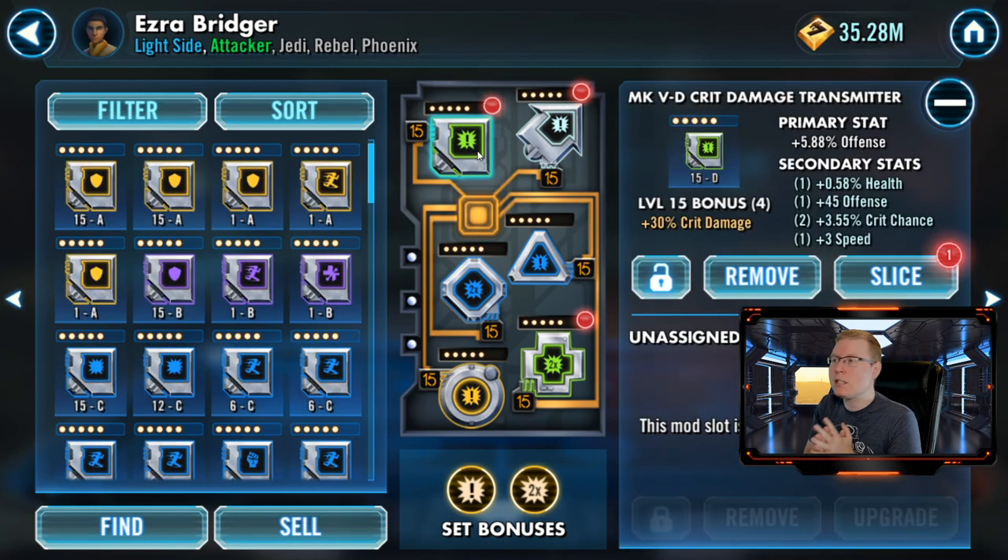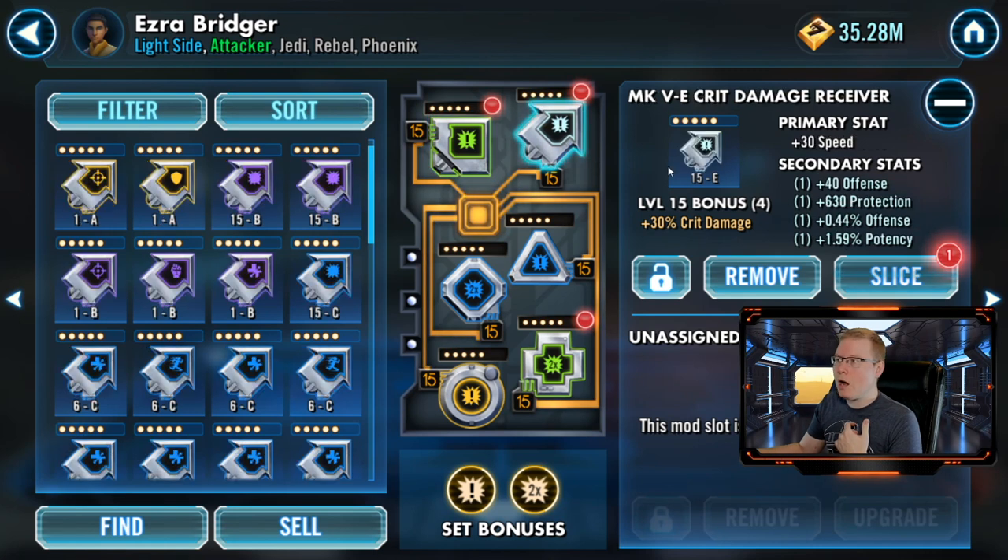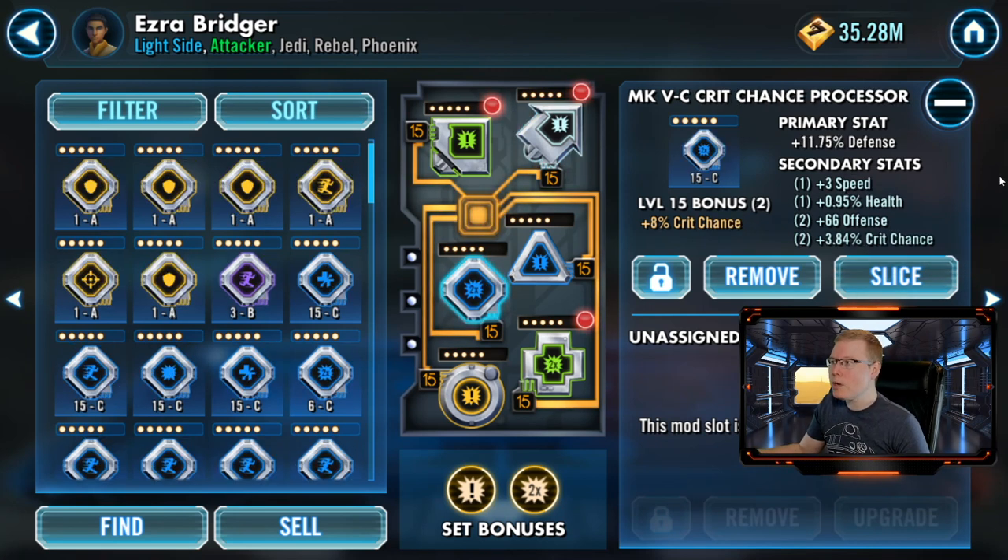You're going to want high crit damage with Ezra. The main focus, just like a bazillion other characters, is speed. This team in general I'd say do as I recommend, not necessarily as I do — I've been past this team for a bit now into mid-game teams, so remodding this team hasn't been a huge priority. But I do still use Ezra. Speed and offense are the only things you can use for your primary on a transmitter, so you want secondary speed, crit chance, and offense for him. For the receiver, speed is your main focus, and offense percentage is good as well.